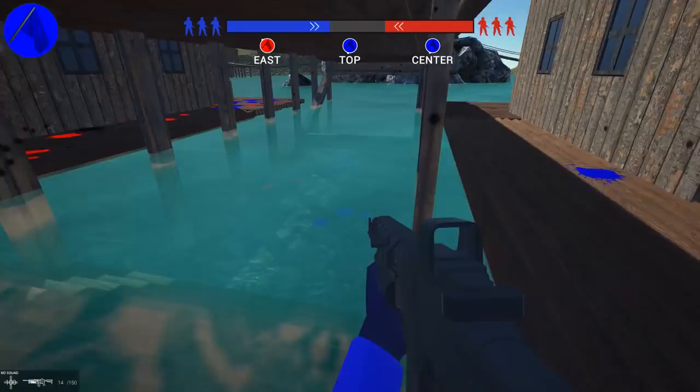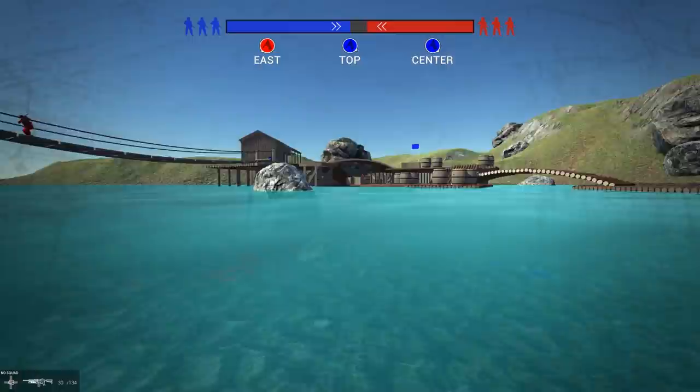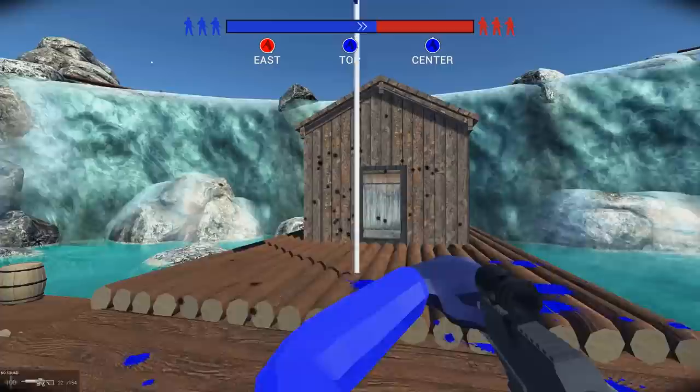All right, let's do our breaststroke here, Navy seal style frog as they used to call it back in the day. Stop shooting at me. Get in the water. Look at this. Why is no one defending the flag? So what would be the best weapon? I mean, we can switch to the signal DMR, but I feel like the Patriot with the grenade launcher is one of the best ones.